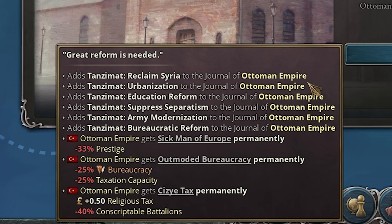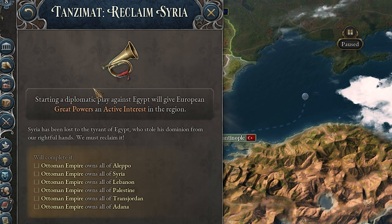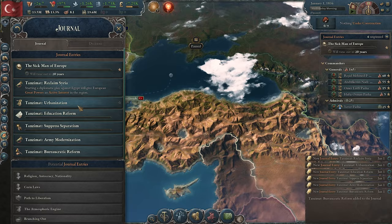All we need to do is complete four of these Tanzimat journal entries. The ones we're going to be focusing on today are reclaiming Syria, army modernization, and we're going to try and do the education reform — actually, we're just going to try and do the law.